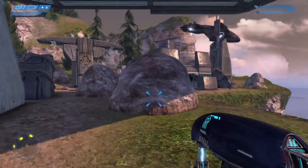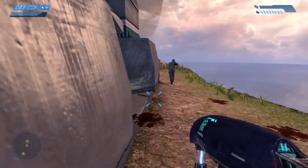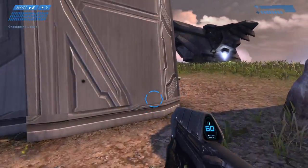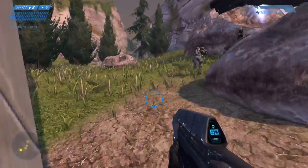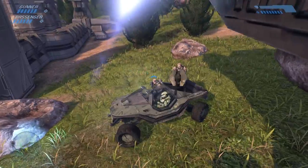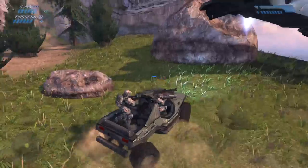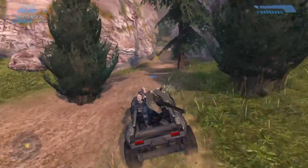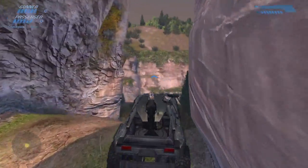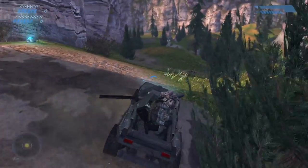We got Fohammer coming in to pick up the guys we rescued. We did manage to rescue a few — fortunately for those guys. Now we've got not only a gunner but a passenger as well. We've got health bars for them up in the top left.